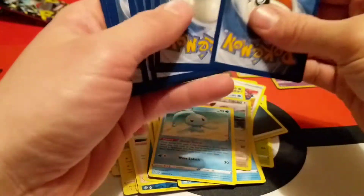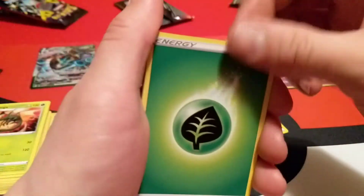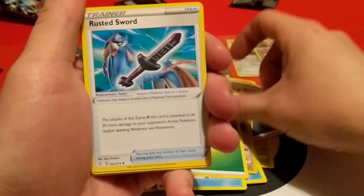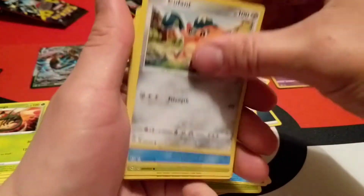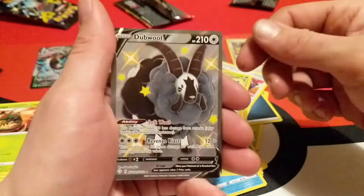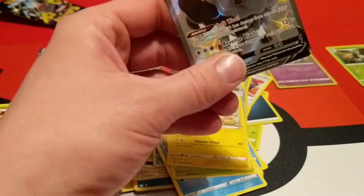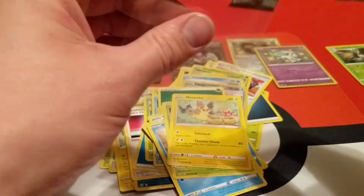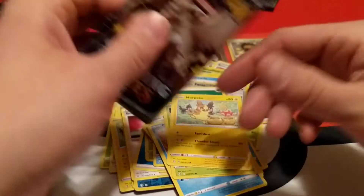Next up — Charizard pack. Looks like we have a Charizard and a Corviknite left. The Charizard packs have been the best so far — that was the first pack and the one with the Trainer card. Rusted Sword, Rotom, Eldegoss, Horsea, Cufant, Chewdle, Yanma, Morpeko. Hey — another Shiny V! And a Holographic Decidueye right behind it — nice! That's our second Shiny V Pokemon out of a Charizard pack.